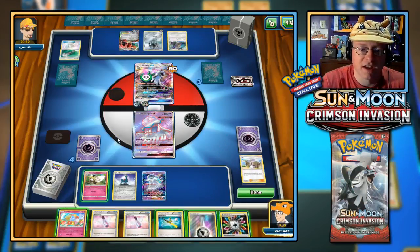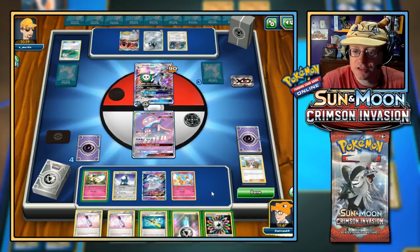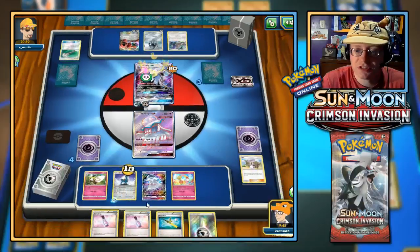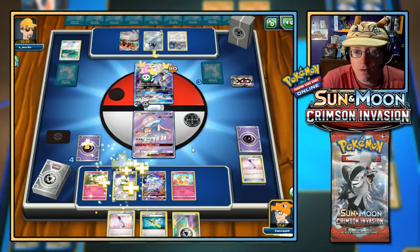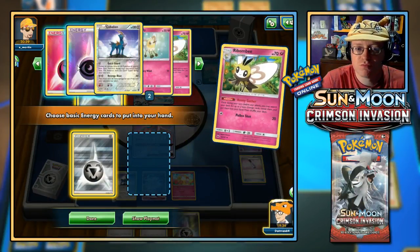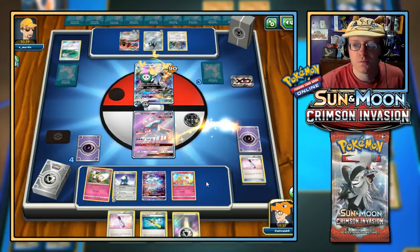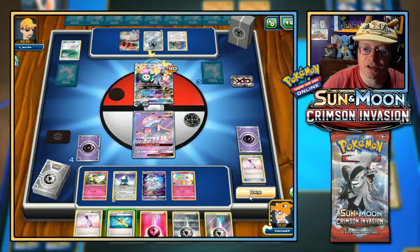Comfey is on the bench. Rainbow Energy to Cobalion. Let's get rid of the damage with Fairy Drop, and then go for Honey Gather — let's grab a Fairy, a Metal, and a Fairy. What does Silvally go for? I'm just going to end the turn there. They could retreat — discard two energy to do so. They could go for Rebel GX doing 200, which would definitely hurt.